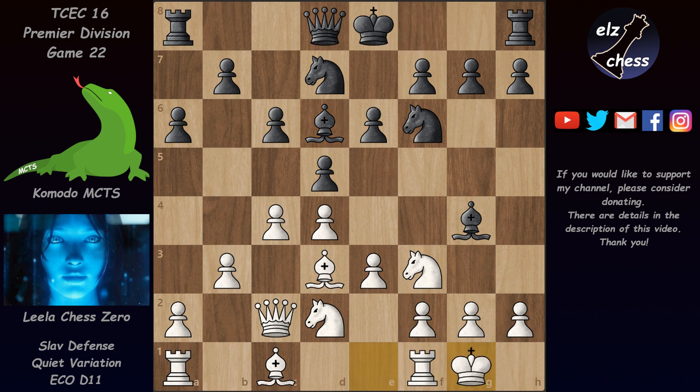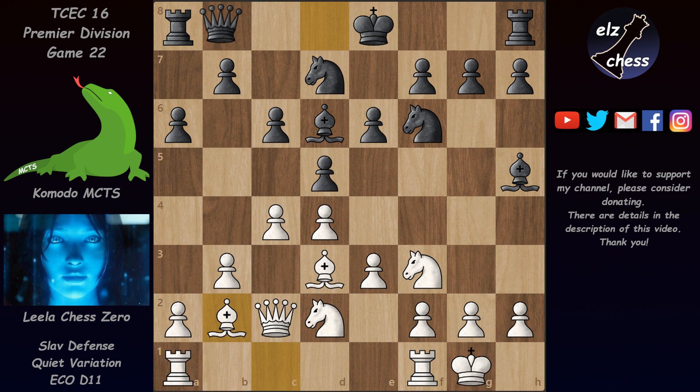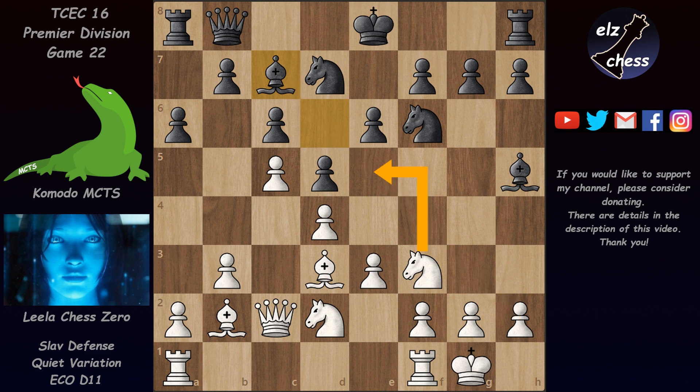The game now continued with castles and Bh5. After Bb2 we reached an important position. Bg6 immediately, trying to exchange the bishop, is a very good idea and the most popular choice among grandmasters. But other moves have been played — for example Qb8, which allows the bishop on c5 to retreat to c7 and maintain itself on the diagonal. With that black is preventing white from jumping to e5 with the knight, since Ne5 would lose a pawn — black is guarding e5 three times.